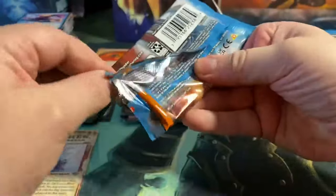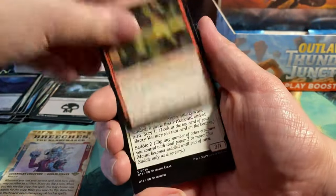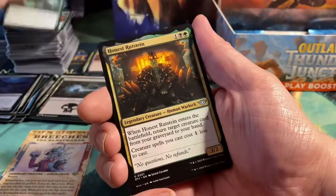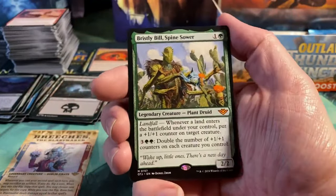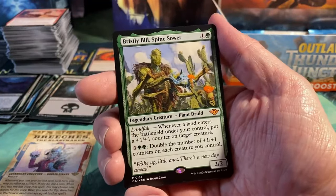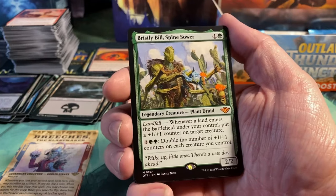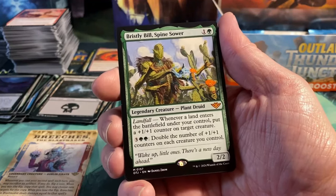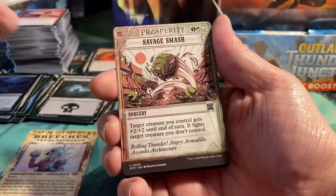I'm really, really hoping for a Mana Drain from this set. I have opened up quite some sets where Mana Drain is in, but I never got it — I would really like one. Stubborn Burrow Fiend, Full Steam Head, Honest Rutstein, Skillstorm Summoner. We have Bristly Bill the Spinesower — I also had this one during the pre-release and it was insane. When I dropped it, people immediately went for it to kill him because he's really good. It's a two-mana 2/2 with Landfall: whenever a land enters under your control, put a plus one plus one counter on target creature. And for five, double the number of plus one plus one counters on each creature you control. This is just a crazy, crazy card.